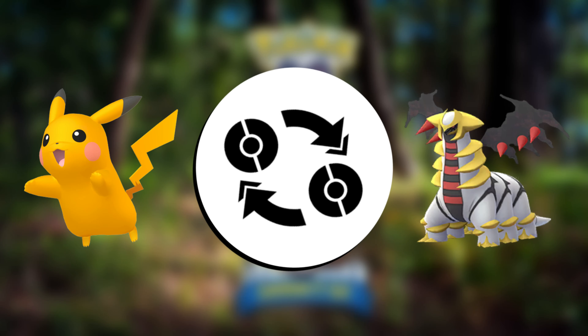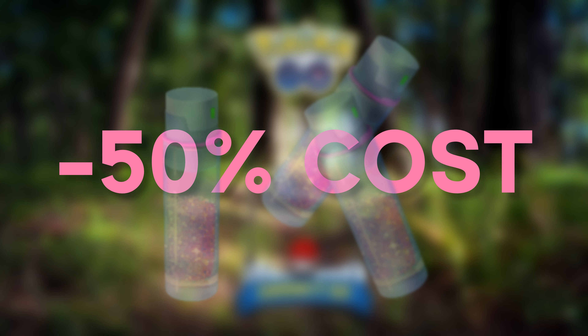Tip number two is to make sure you do your two special trades. Also, trades made during an event require 50% less Stardust.